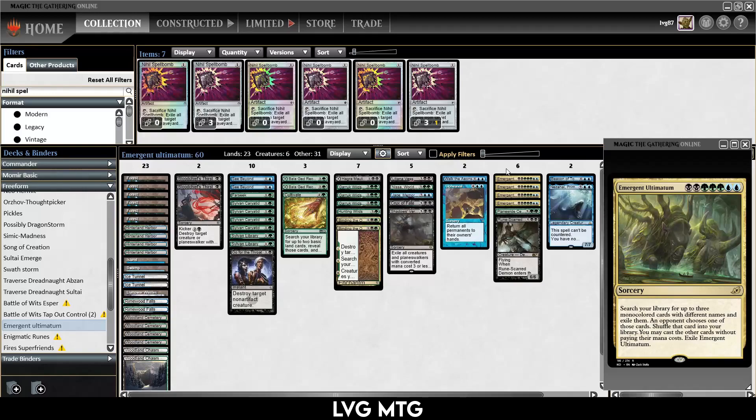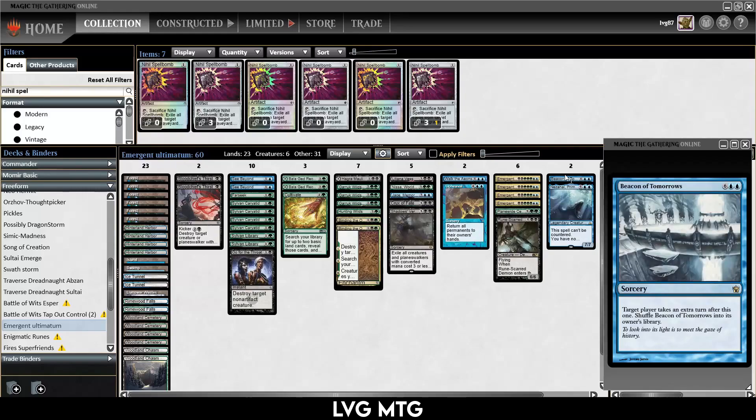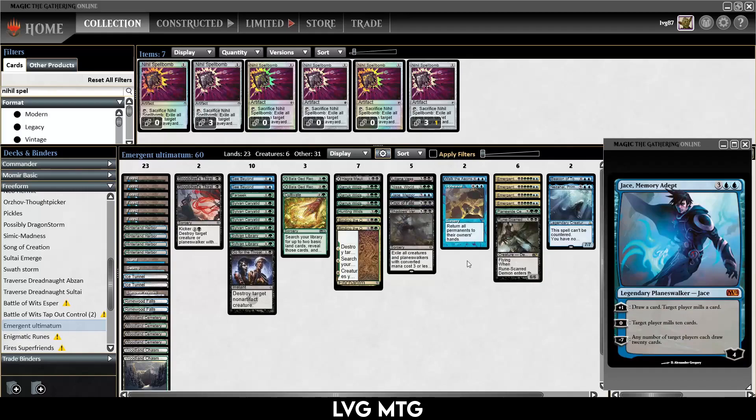Our entire deck is a lot of ramp and some control elements or removal at least, and then we have these Emergent Ultimatums and some packages you can go get with it. One of the things you can do is find Walk the Eons and Beacon of Tomorrows — then if those are in your pile, you're guaranteed one extra turn and potentially a third, so you can throw in a Nezahal or a Runescar Demon or maybe a Planeswalker and at least get that value.